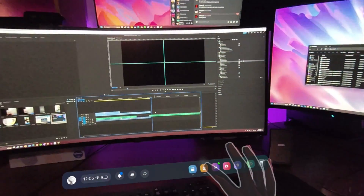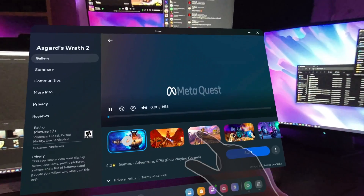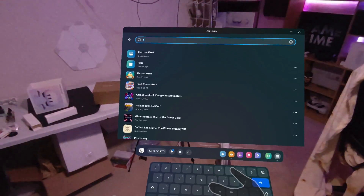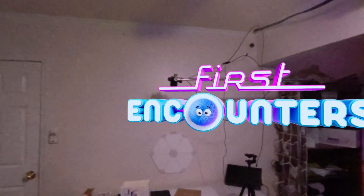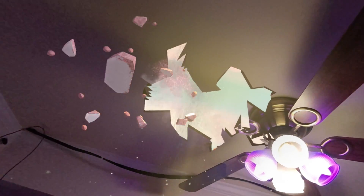Then head back into the store on your headset and search for Asgard's Wrath 2. If you purchased your Quest 3 before 2024, you should be able to claim a free copy of the game. Once you've begun the installation of Asgard's Wrath 2, head back into your library and search for First Encounters. This is not only a free pre-installed application on your headset, but it is also one of the best mixed reality demos.